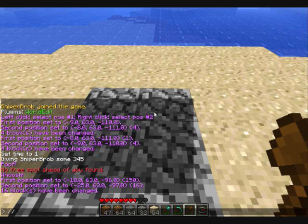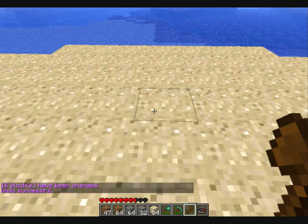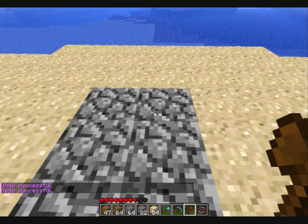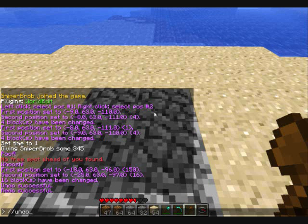Say I made a mistake — then you do undo. And if you say, oh wait, I didn't make a mistake, then you do redo. You can also do multiple undos at the same time by typing undo and then a number, but I'm not going to get into that right now.